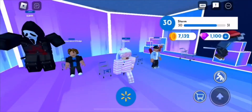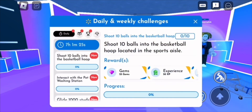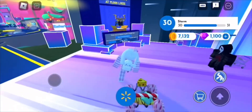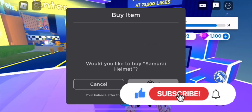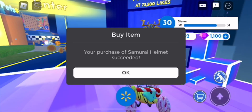Hey everyone, welcome back to the channel. In this video, it's time to get the samurai helmet in the Walmart Discovered UGC event. To get this item, it is very simple. There's 5,000 out of the 25,000 left, but you want to go over here and click 'Claim the Free Item.' This video will probably have the amount sold out in an hour or two, so I hope you guys saw this beforehand.